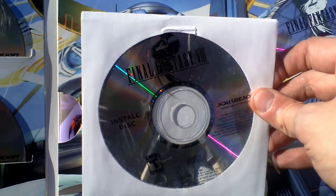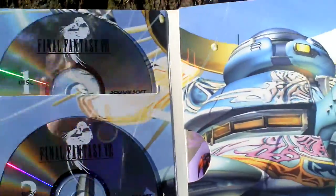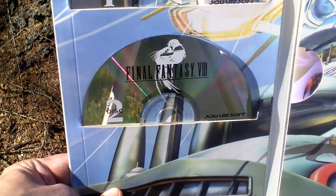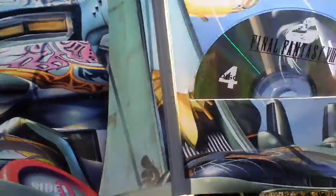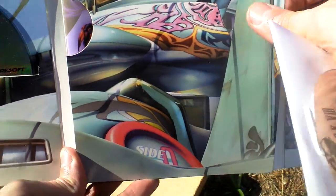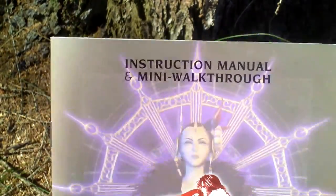Inside there are five CDs with the game. Here's the install disc and then here are discs one, two, three, and four. So let's take a look at the discs. And inside here is the game manual — let's take a look at it.